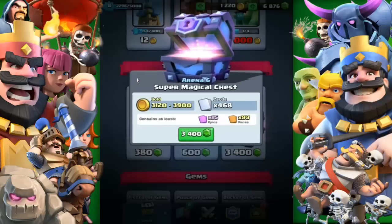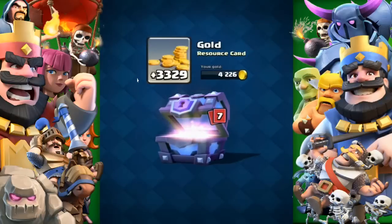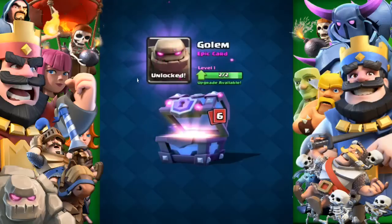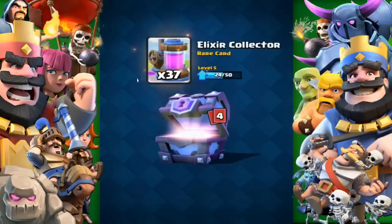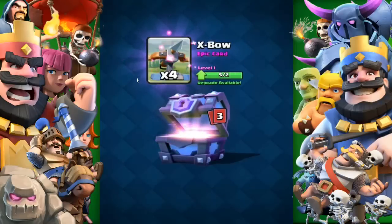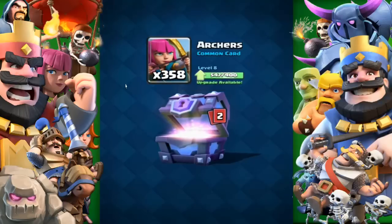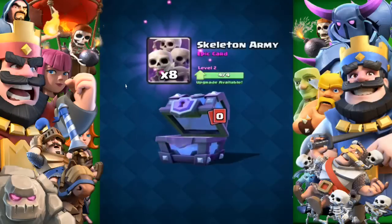So here we go, let's get stuck in with the first Magical Chest. We open it up and we get 3328 gold, we get two Golems — the first ever Golem I ever had. Then we get two Poisons, oh my goodness, two Poisons. 37 Elixir Collectors, four X-Bows — that's not very good because it's been nerfed. 358 Archers and 57 Hogs, that's crazy.